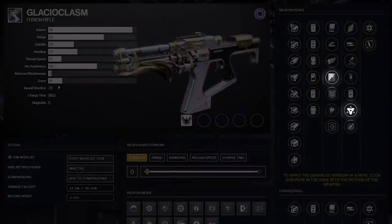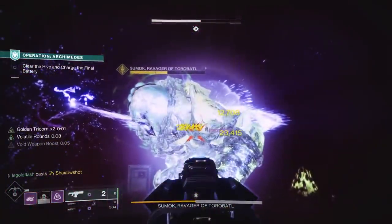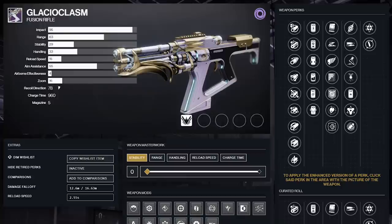All these reasons together is how I landed on Repulsor Brace and Golden Tricorn as my final PvE god roll for Glacioclasm. Overshields and big damage, but in a short burst for the limited amount of ammo we have to work with.